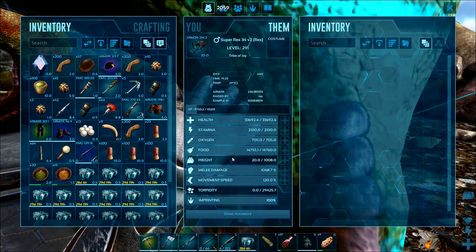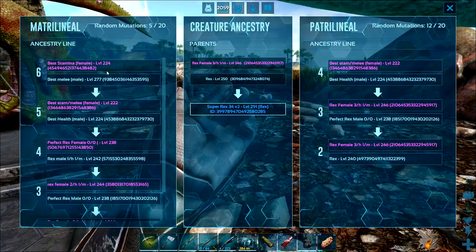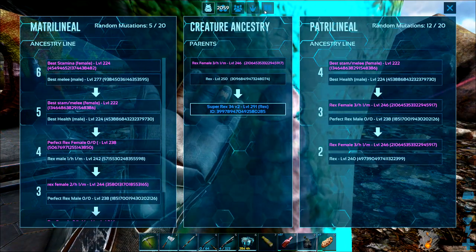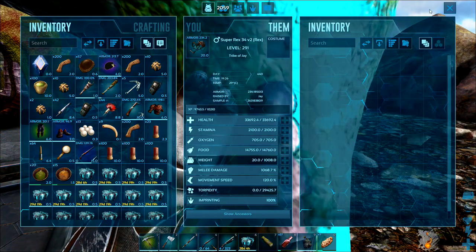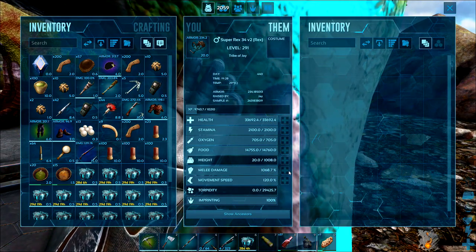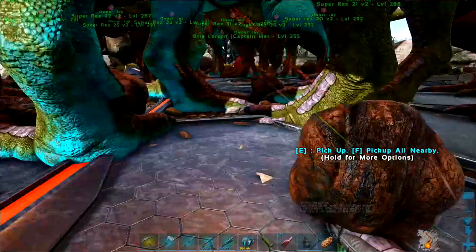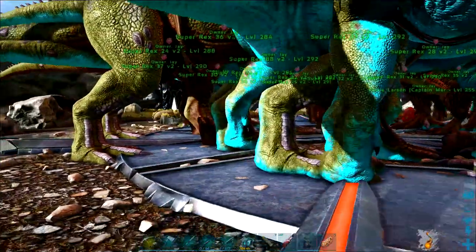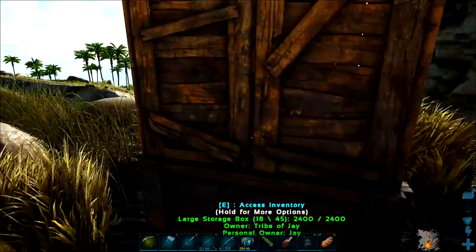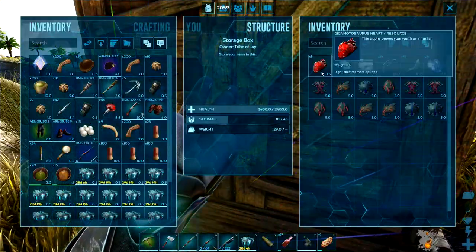I've bred up a whole bunch of new Rexes and we've made some glass cannons. They've got five health mutations, a couple of melee, and there was a weight mutation chucked in there but I've left that in because of the colour. I've stacked melee damage on these guys. They've all got about 33,000 health and 1,000 melee damage, so they can hit a lot harder than the other bunch but they're not as tanky.